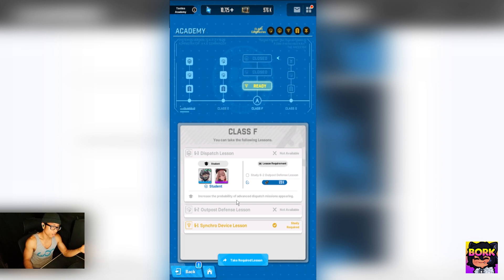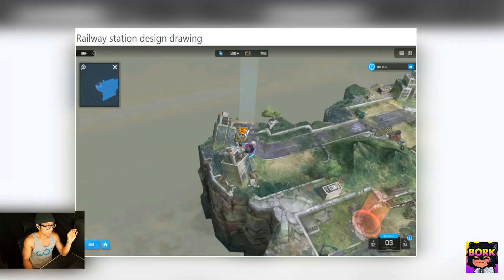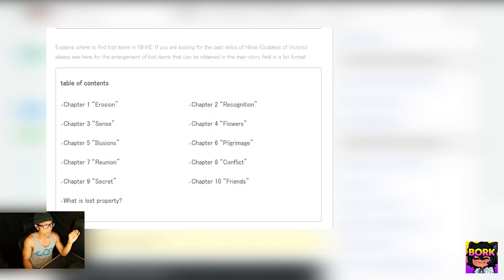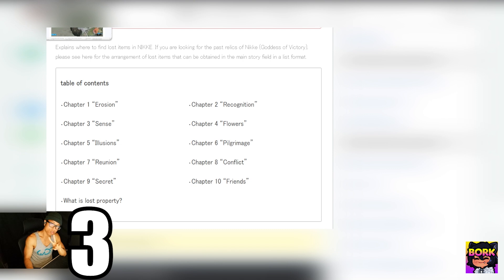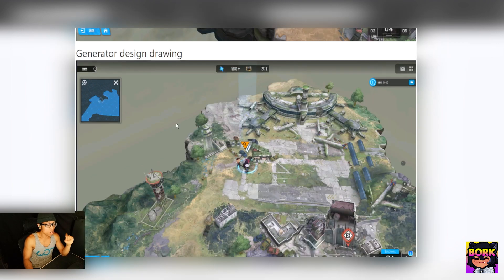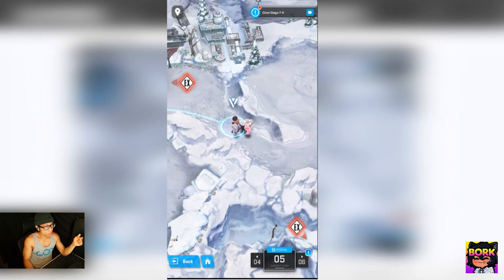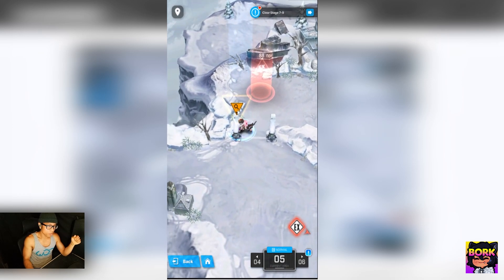For relic locations, I'm using a guide website — they have all chapters from 1 through 10. Starting from chapter 2, you can get the train station or railway, located at the leftmost top part of the map. Chapter 3 has another relic, and chapter 4 is where you get the generator, also at the top of the map near a weird wannabe airport section. The hospital is also located at the very top near the boss.